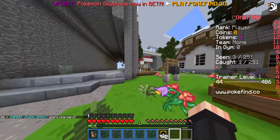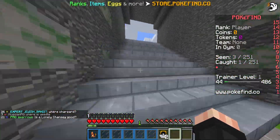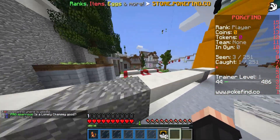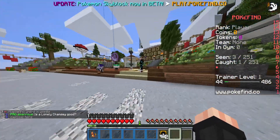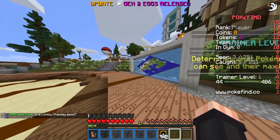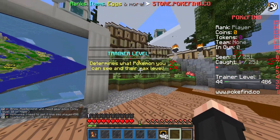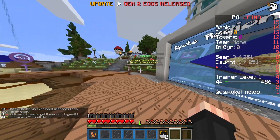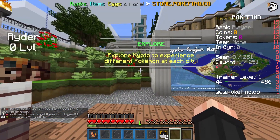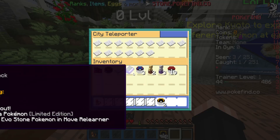I'm assuming that's the Poke Center, so we're going to run back up here and check out how this whole healing situation works. Here's a map of the region. Trainer level determines what Pokemon you can see and their max level — that's pretty cool. Explore Kyoto to experience different Pokemon at each city.